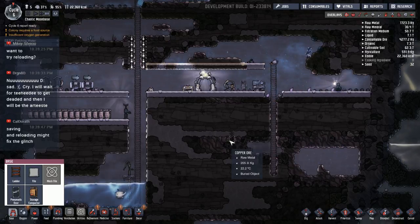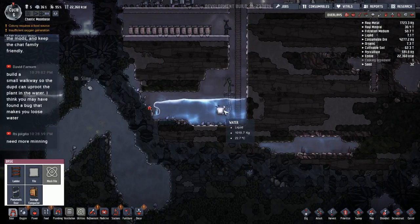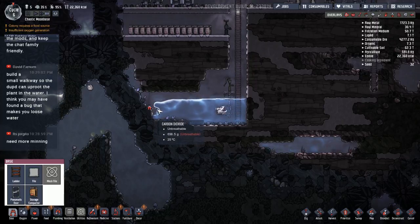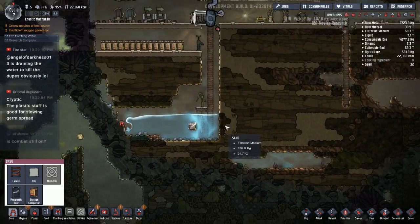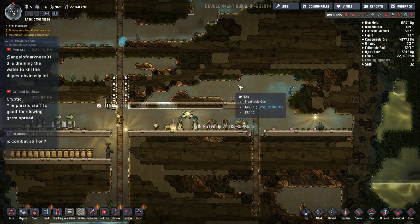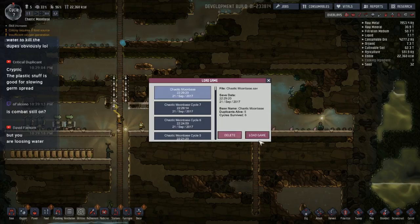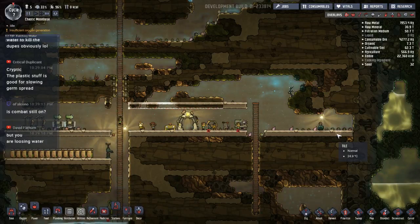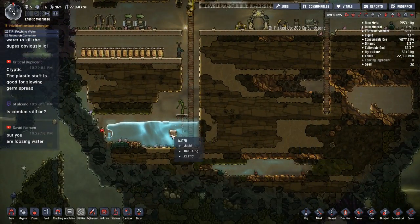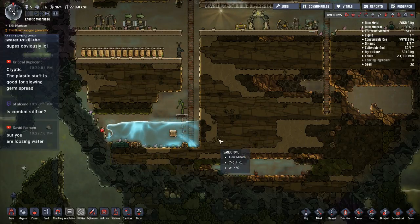I need more mining. Saving and reloading might fix the glitch — let's try that. We'll do a quick save and then load it up. The little damaging effect down here has gone away which is good, but this is still doing its crazy waterfall. That's fine — what are they dropping in there? I need to fill up my water area.